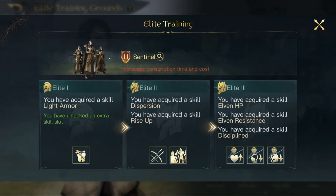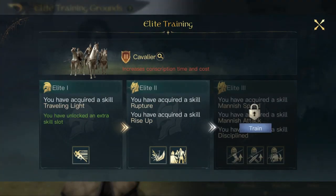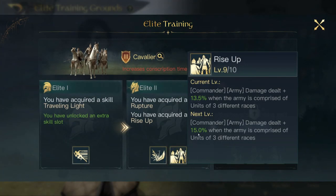It's when your Army is comprised of three different races, so you have to keep that in mind. You're going to think of what kind of commanders work well with a mixed race army — like Gandalf the Grey, which I'm probably going to test out, King Aragorn, Gandalf the White, or even Theoden, which could be broken OP. That's the Sentinels there, and it also works on the Cavaliers — also 15% at Elite Level 2. These are going to double-stack, so basically if you have them maxed out, you're getting an extra 30% damage from your Commander and Army.